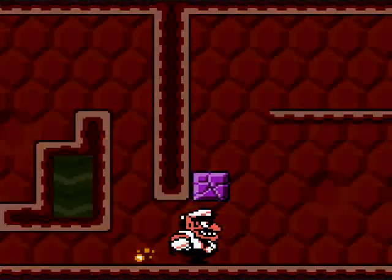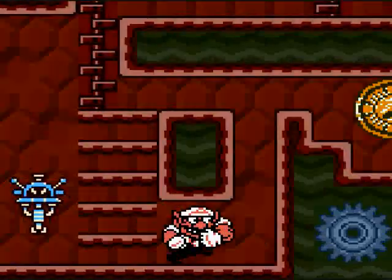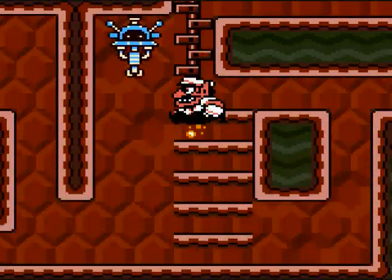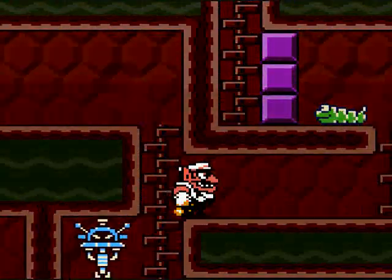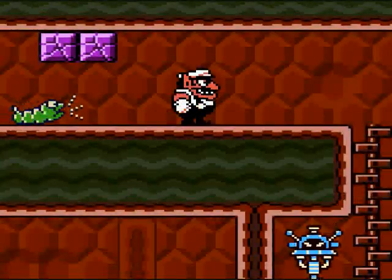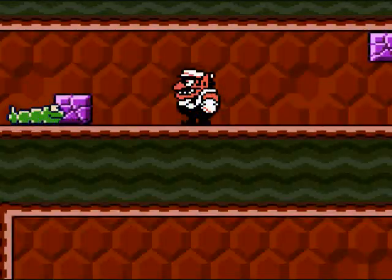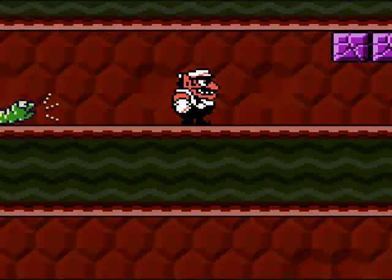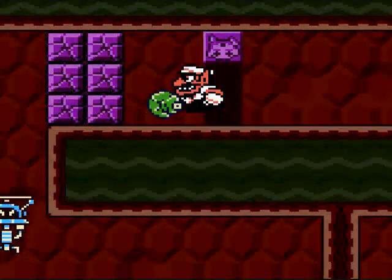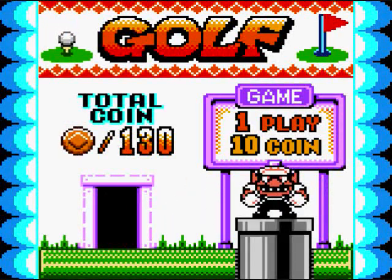I guess I was supposed to keep going. I forgot you actually gotta hit something in order to go through a little door, play the minigame, and then win. Should've been going this way. I am not gonna turn into a worm ball - a ball of silk. Alright, time to play the minigame. I got 130 coins - that's enough for 13 plays.